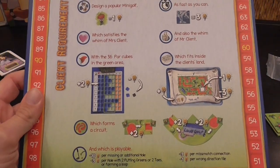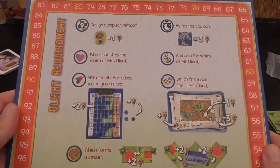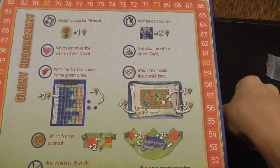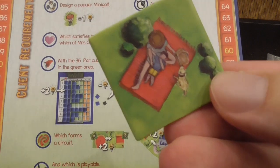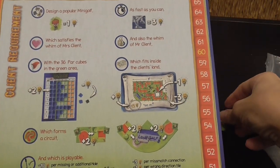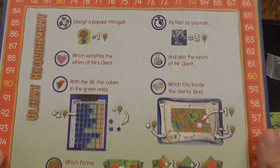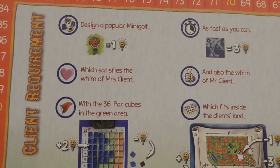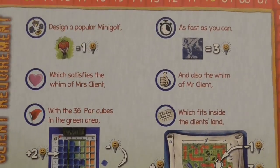The player aid reminds you of the things you're trying to score. Designing a popular mini golf means each person shown on your tiles is one point, so some of the art — which looks pretty pleasant — also has game functions. You will go for a lot of people, but if you neglect the other stuff, that won't work.